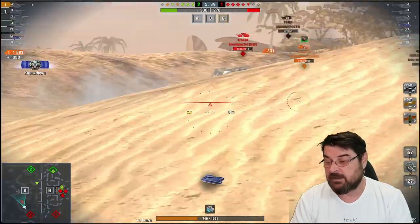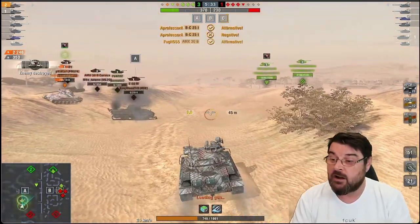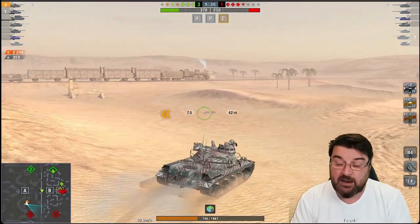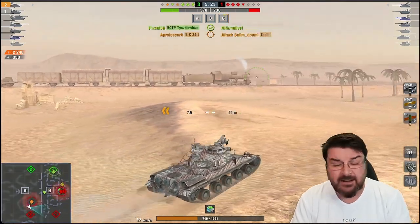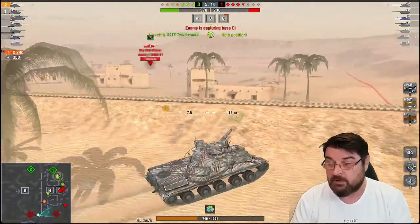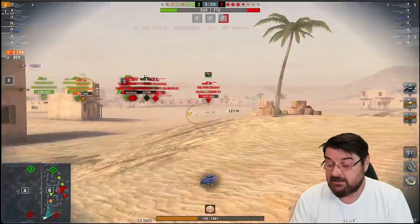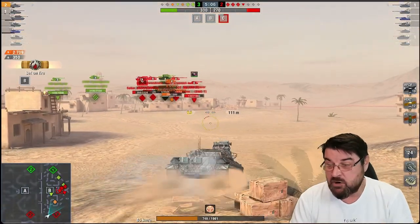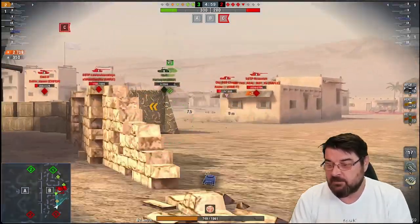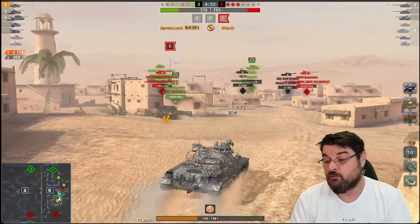This is what you need to do in these type of tanks: use the mobility, play to the strengths, play to the weaknesses, and don't always be in a rush unless it's a coordinated rush like we played here. It does help that we were both on voice — that allows for coordinated pushes. Nine times out of ten if you're not on voice, those coordinated pushes are going to be quite difficult. The AMX 30B has a pretty decent gun — it's very much a mixture between the Leo 1 and the STB: that turret armour of the STB and the accuracy of a Leo.